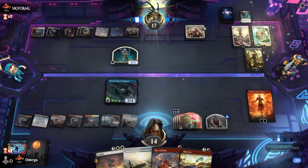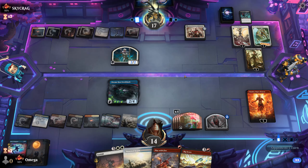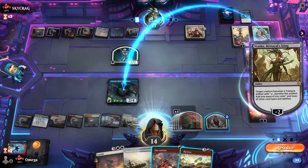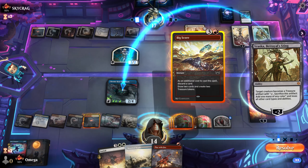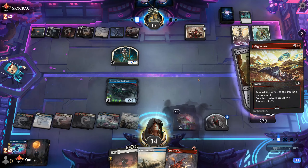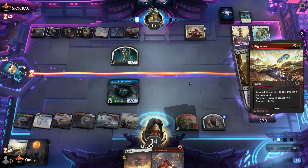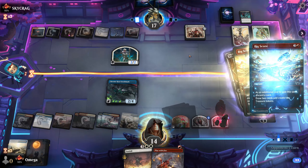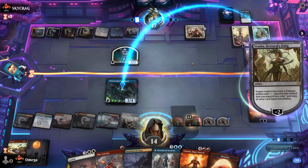We can do stuff absolutely — Chandra can kill two planeswalkers at once if we do it right. This will be a land — even though we like lands, other cards are better. This way we get a token, we get so many cards, and — oh — Invasion of Arcavios! That's insanely powerful card.